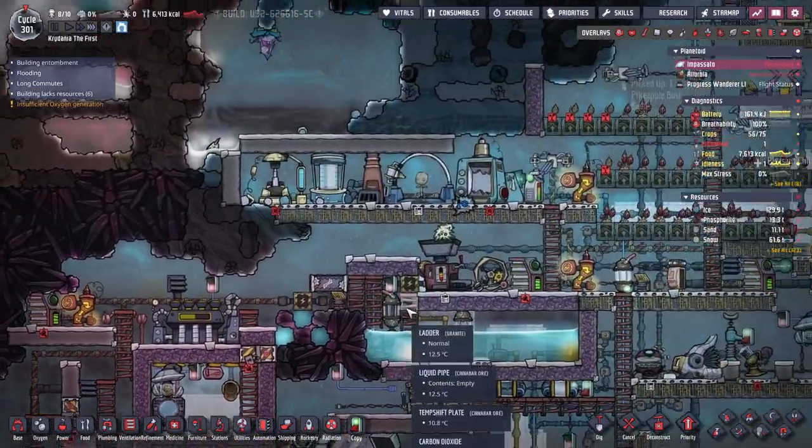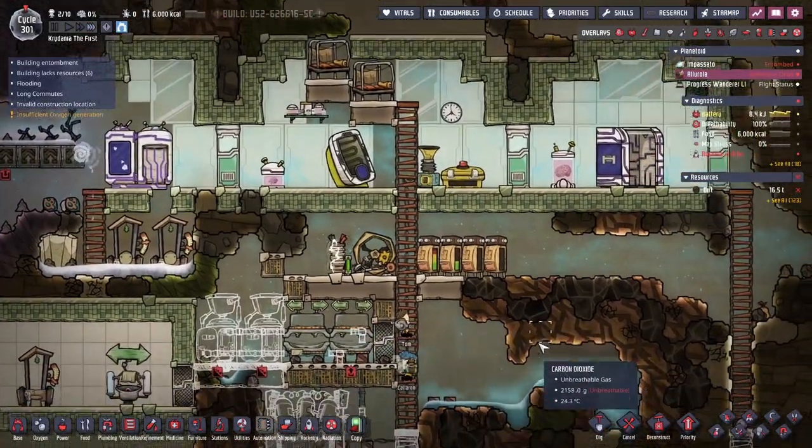Our obsidian is still a thousand degrees here, but we have completely solidified igneous rock here. We have so much heat in here to steal for our power needs — wonderful. Back to Alu-Rola.